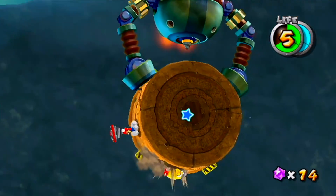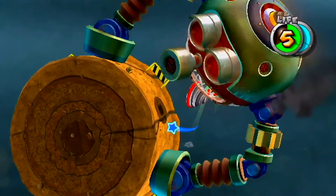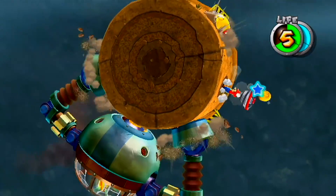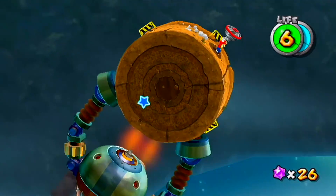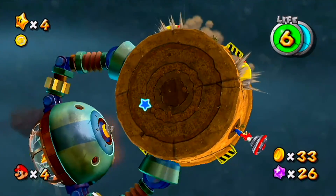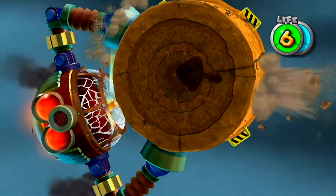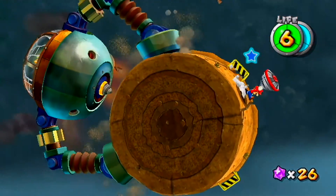The hit detection is honestly fairly finicky — if you're too far off, the game won't count the hit and you have to try again. If you lose the Spin Drill you can grab another one nearby. The way to telegraph these guys: look for the red part — if the red part of the little yellow drills is close to you, they're going to move away, but if it's farther away you need to be prepared. I might actually speed this part up a bit since it's the same pattern repeating.